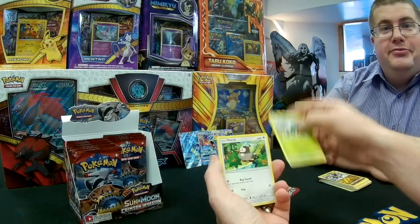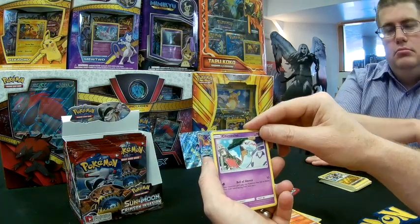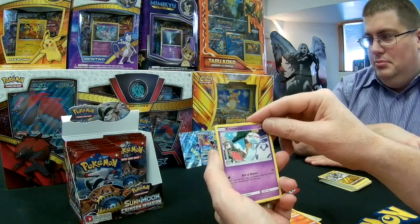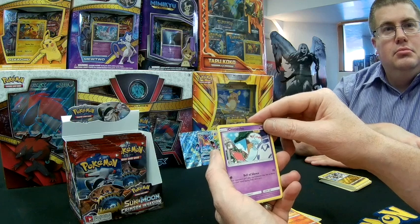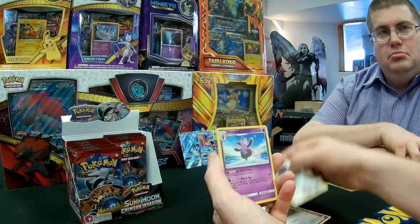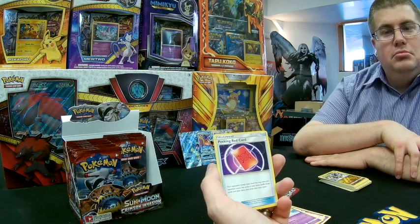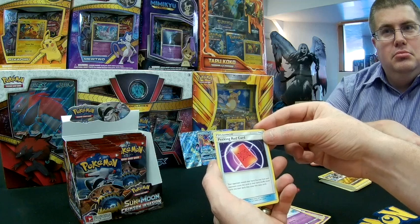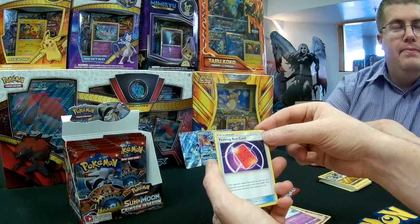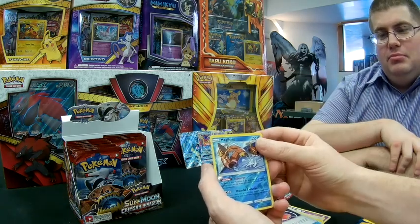Let's get a closer look at the Alolan Golem GX artwork on camera. Three GX's in ten packs — not bad, our rates aren't horrible. People have also been seeing mixed luck with the Shining Legends set, which we have a box to open later. Next pack: Skiddo, Starly, Numel, Chansey — no wait, Chanecko. Chanecko's Bell of Silence means your opponent can't play any Pokémon that has an ability from their hand during their next turn, for 10 damage. Also Bunnelby, Mawile, Grumpig, and Peeking Red Card — your opponent reveals their hand, you may shuffle those cards into their deck, then draw that many cards, giving you insight into what's in their hand.